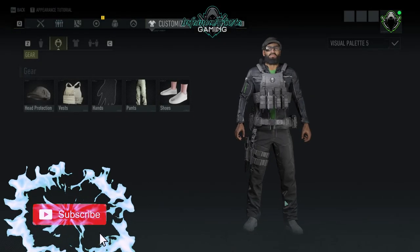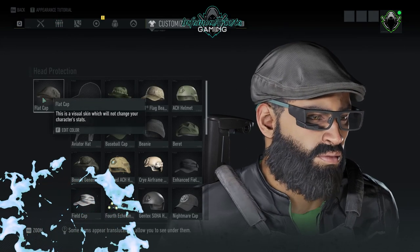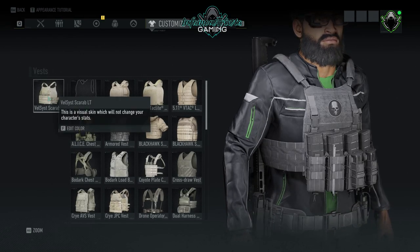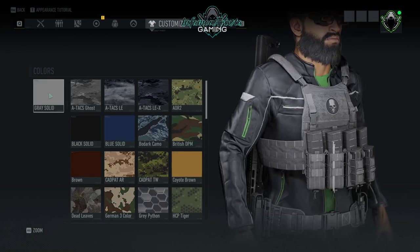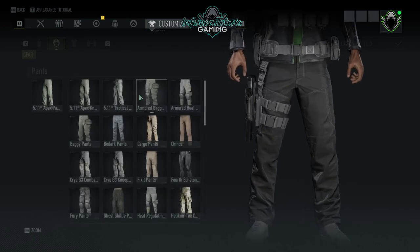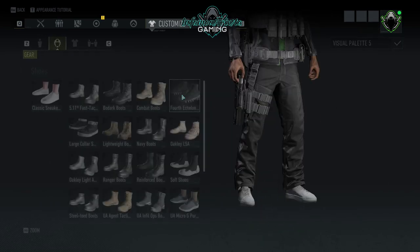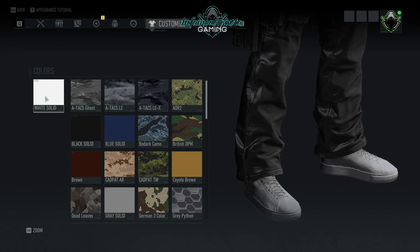Number five — this is the set we're looking at here. Head to toe: for head protection we use a flat cap with no color. For the vest we're using a Valsist Scarab LT in gray solid. Nothing for hands. For pants we're using the 5.11 Apex pants in black solid. For shoes we're using classic sneakers in white solid.